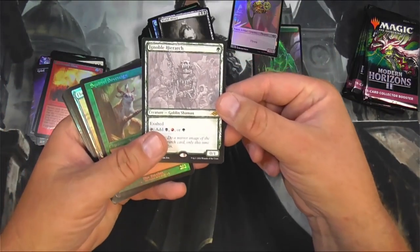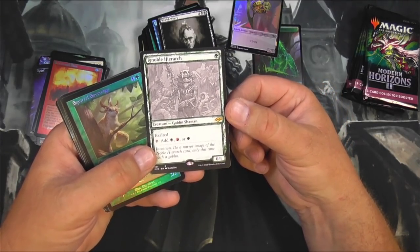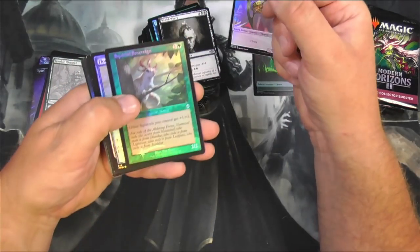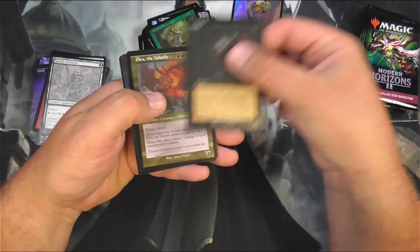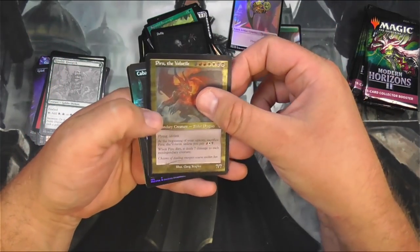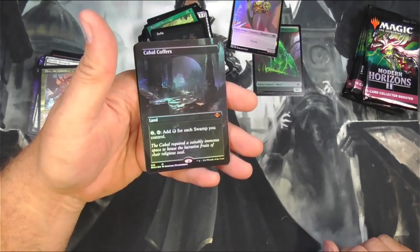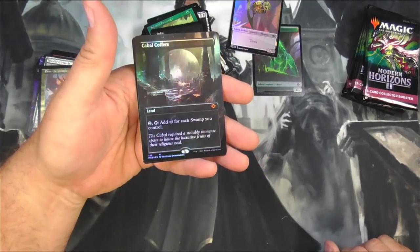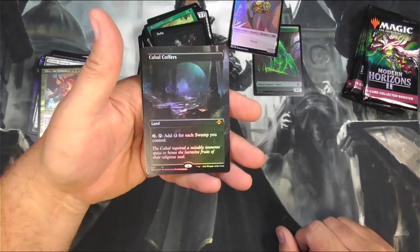Ignoble Hierarch — this is the Goblin Noble Hierarch. That's actually pretty cool as a sketch, so that's a keeper. Squirrel Sovereign. Defile and Piru — got that one in the last one. Almost an exact duplicate box. This is exactly what I pulled in the last box, which — I guess I'll take another one. Why not?